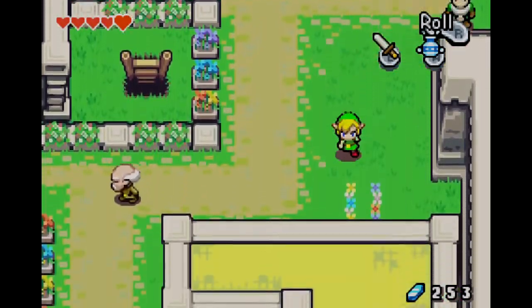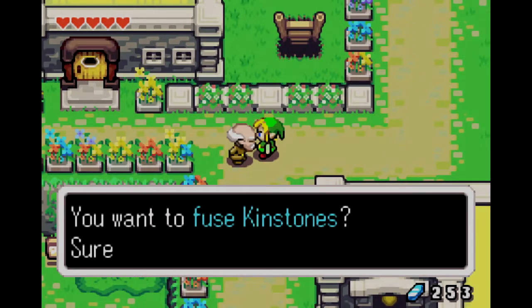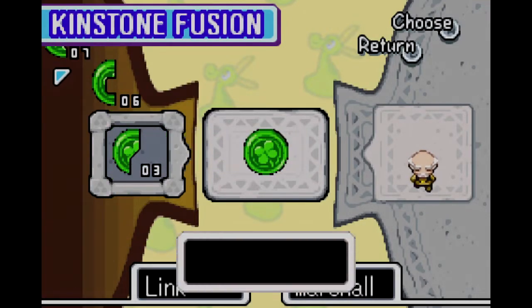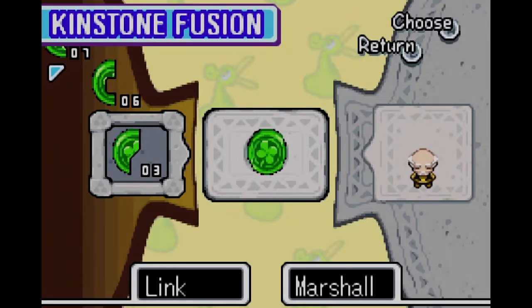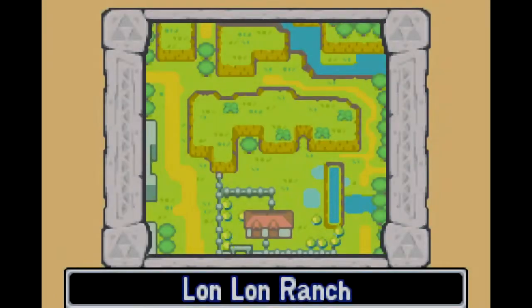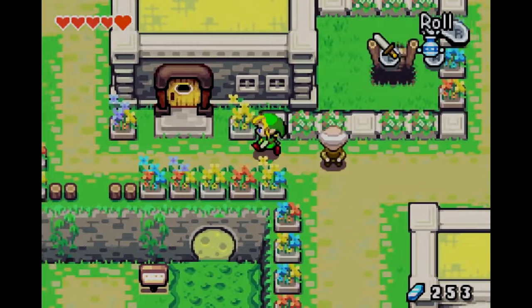We can't actually get past these guards until we absolutely have to. The guard in the west will not let us pass until we learn the spin attack, and he will direct us to Spinblade's school. Another reward near Lon Lon Ranch and that one we're gonna have to be diminished for. We're probably actually gonna have the ability to be diminished there before we ever get to Lon Lon Ranch.